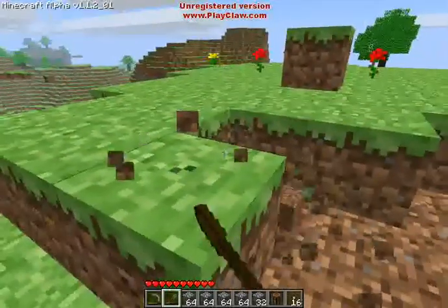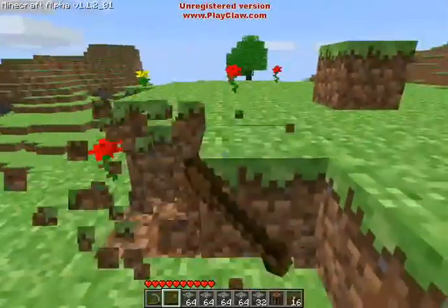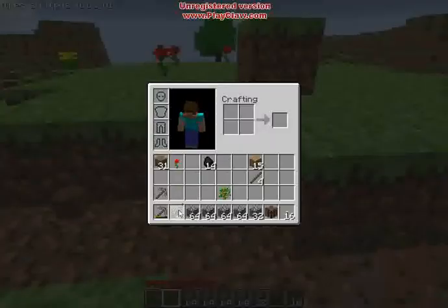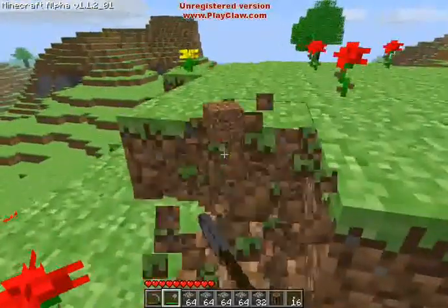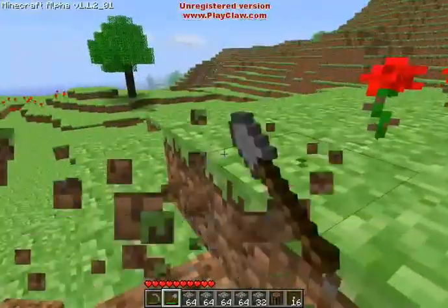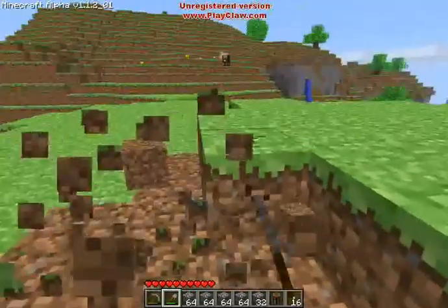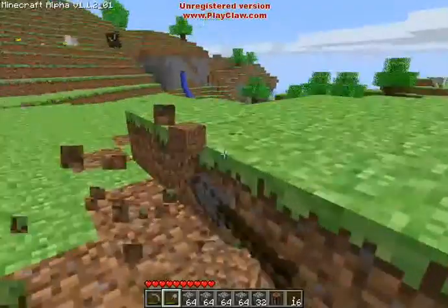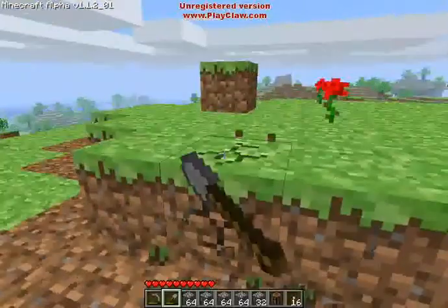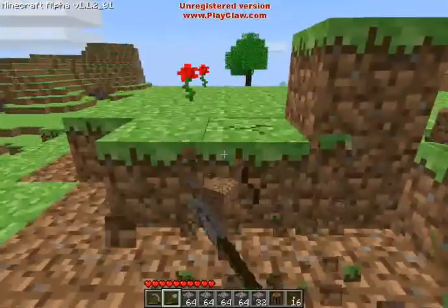So I'm just going to kind of clear the top of this off a little bit, make myself some space. I've got a stone shovel — wow, look at that, it just takes like two hits. Get rid of all these flowers that are in the way. Hopefully this isn't like some kind of Indian burial ground. I just want to flatten this out a little bit so I have a space to work with.